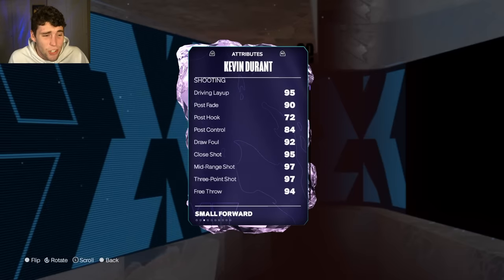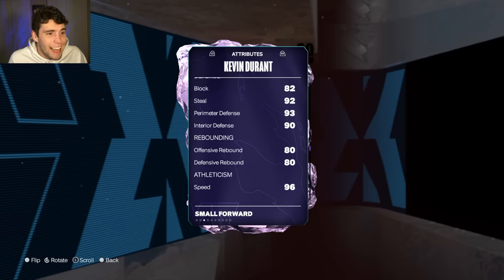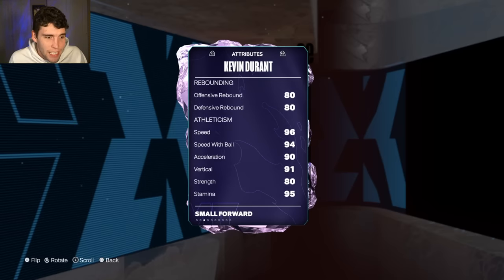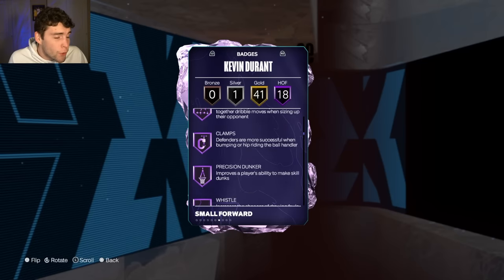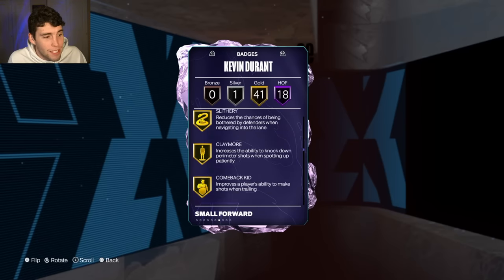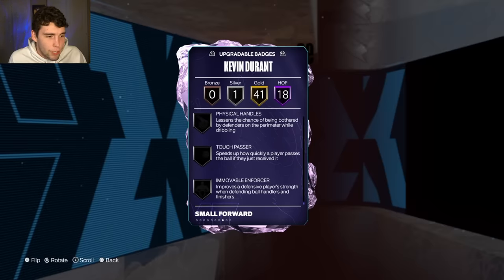KD is 6'10", 245 lbs — 97 three-ball, 95 driving, 92 ball handle, 82 block, 92 steal, 93 perimeter, 90 interior, 96 speed, 94 lateral quickness. He has 18 Hall of Famers, 41 on gold, with Hall of Fame Clamps being the key defensive badge. Everything else is basically on gold for KD.